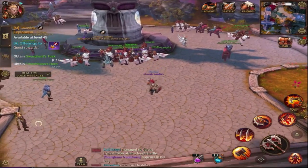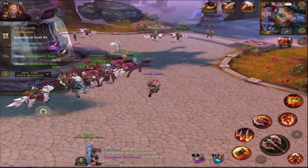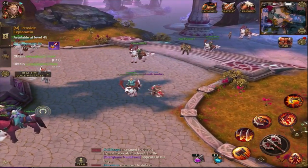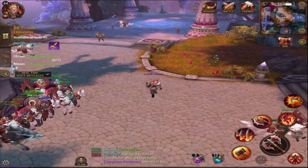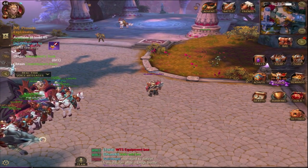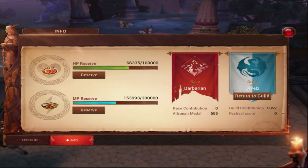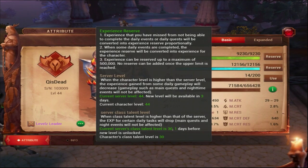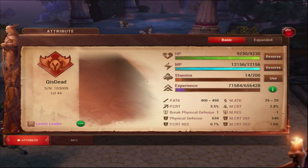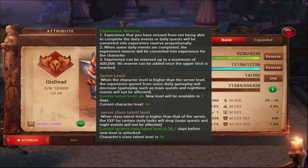So what should you do when you have to level up without the main quest line? My level right now is 44 - I'll probably be 45 tomorrow. If you go to your character, click Experience and then Information, it will tell you the current server level, which is 44, same as mine. The current server class talent level is 30, same as my talent level.